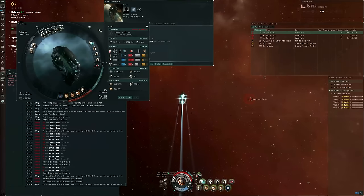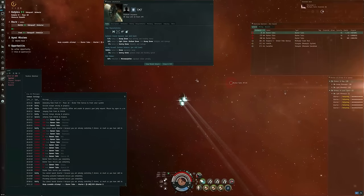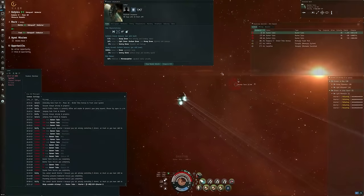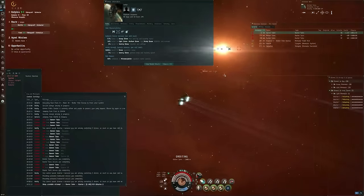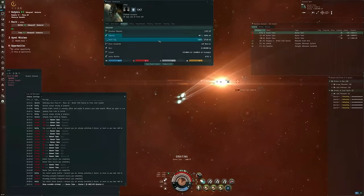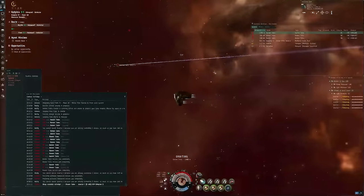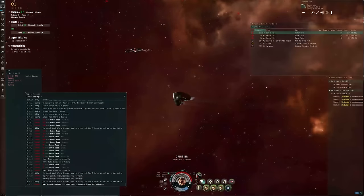One of the reasons I chose the Ishtar is because it has high inherent kinetic and thermic resistances. I'm getting close — I'm going to orbit this guy at 2 kilometers. My resistances are 93.51% thermal and 93.78% kinetic, which helps my survivability quite a bit. But it's the drones that allow me to get close.